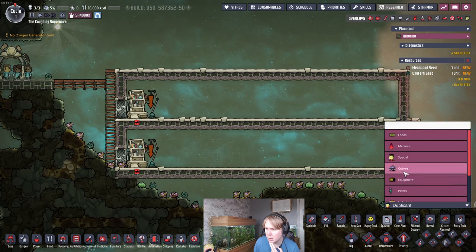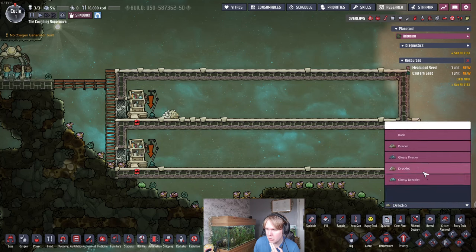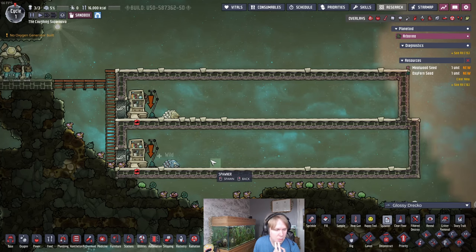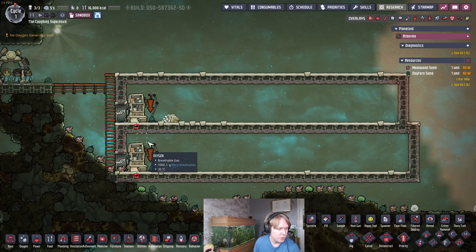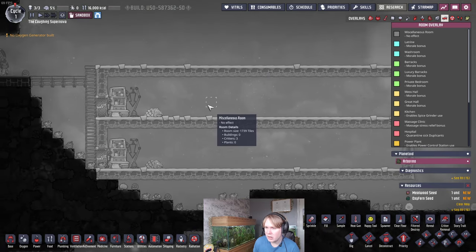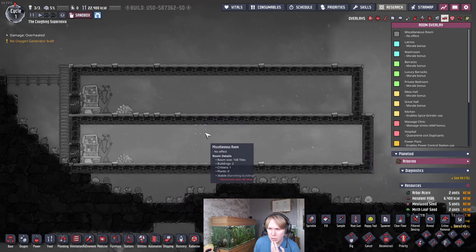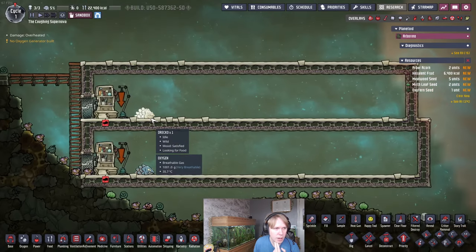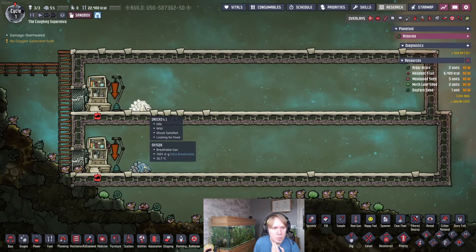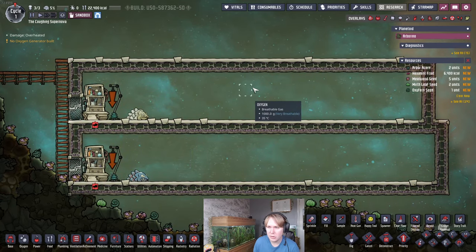Let's actually spawn in one of each Drecko so we can set these things up. Here is the regular Drecko, and here is the glossy Drecko. Regular Dreckos go up here, glossy Dreckos down here. This grooming station is going to be set to glossy Dreckos, keeping a maximum of nine critters. We need to make these rooms 96 tiles. Currently they're too big, but we're going to be filling them with other tiles to get them down to 96 tiles. Each Drecko type requires 12 tiles of space each to be happy, and adding a critter condo lets us add one extra Drecko while still keeping them happy enough to breed at the maximum rate. 96 tiles results in nine Dreckos.